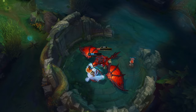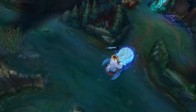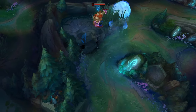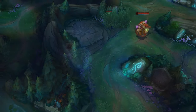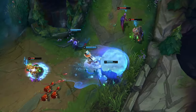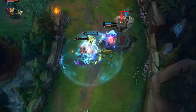Nunu and Willump are especially good at soloing Dragon and then roaming through the river and jungle. Just remember that while your W is the Biggest Snowball Ever, it still takes time to roll, meaning smart enemies will simply step to the side and dodge it. However, continuing in the same direction increases the sharpness of the turn — keep going and you can pull off some multi-track snowdrifting.